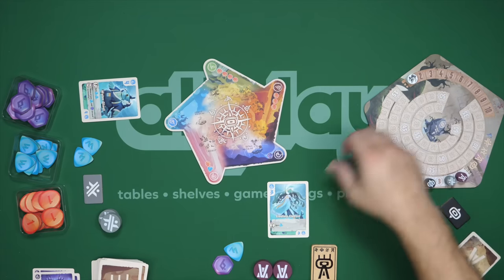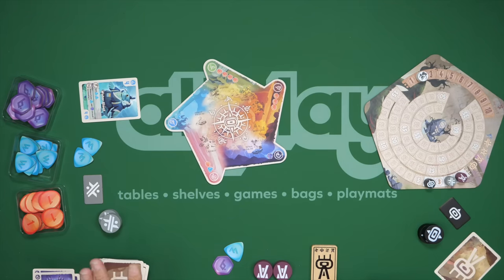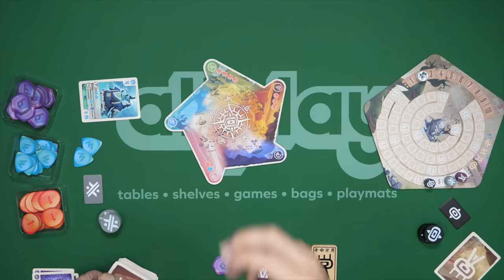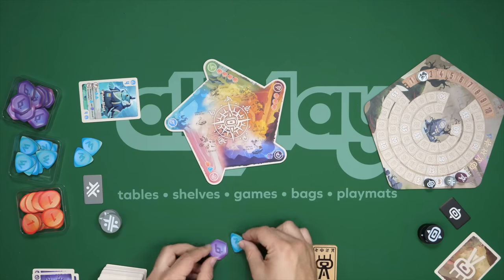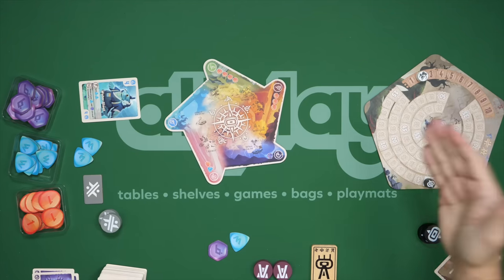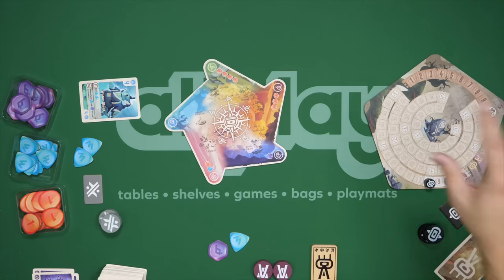Having done all that, we go to the second round — put out six new cards, draft them, take turns utilizing those cards and your mana. Don't forget you can only have four tokens no matter the kinds. Then do a scoring phase and go on to the next round. At the end of all 10 rounds, whoever has the most victory points is the winner.